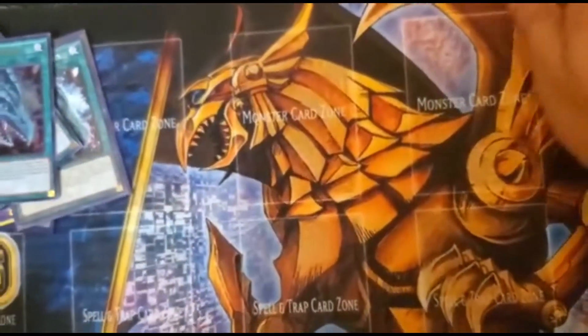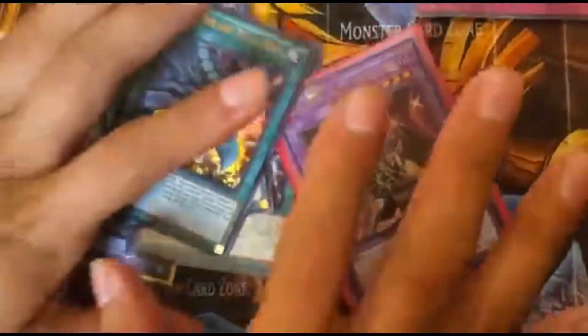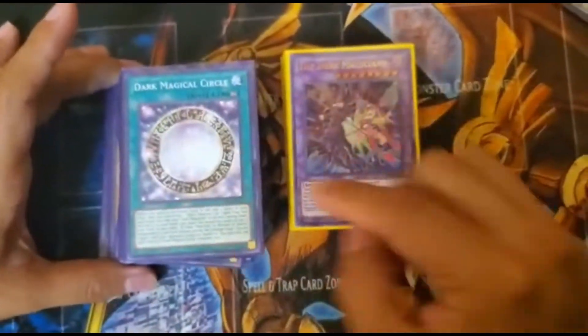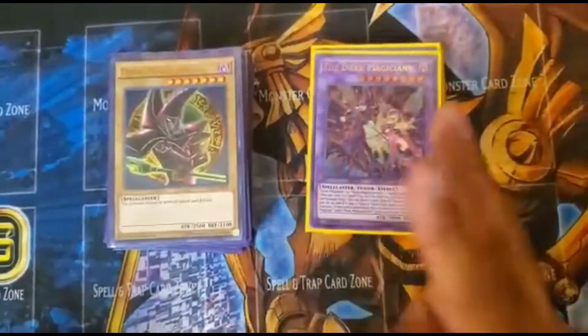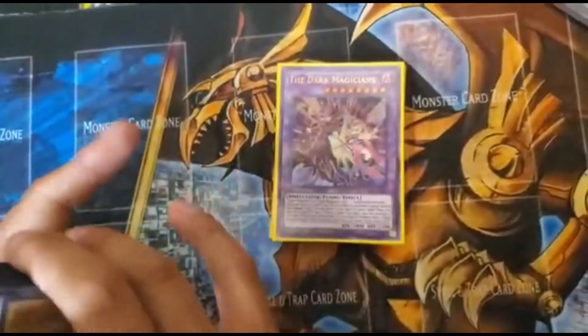I'm still thinking of how to incorporate the Red-Eyes Dark Dragoon, but if you want to make a Dark Magician deck without worrying about that, just use the one I told you — pretty good, pretty awesome, pretty sweet. It revolves around the Dark Magical Circle and the one and only Dark Magician. Thank you for watching, this has been another edition of 'What's in My Deck' — please subscribe, comment, and I'll see you in the next video.